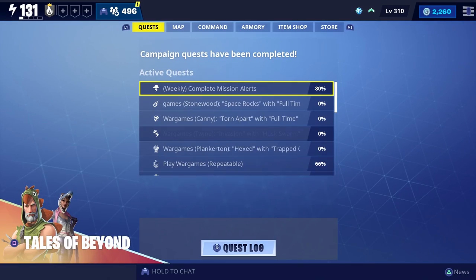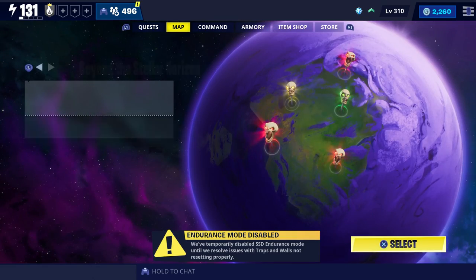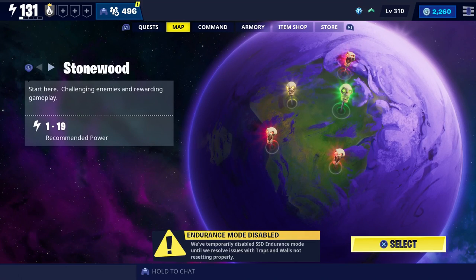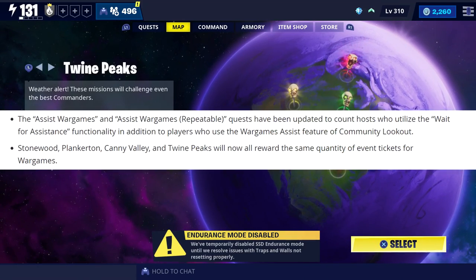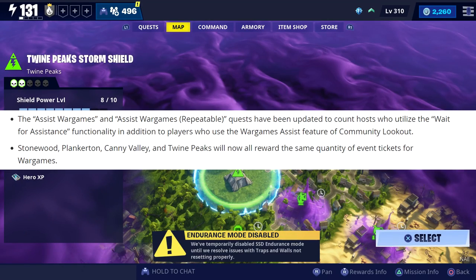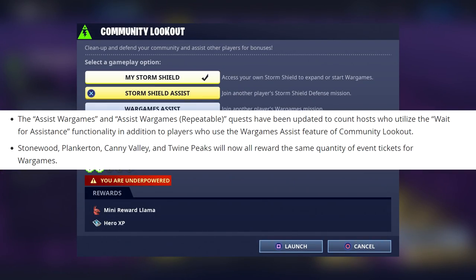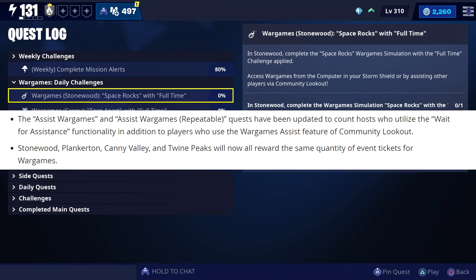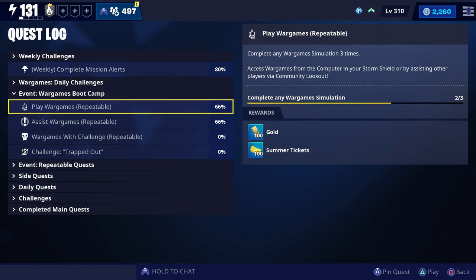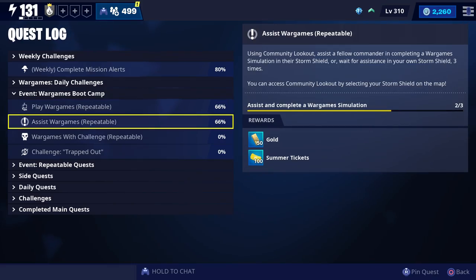Stonewood, Plankerton, Candy Valley, and Twine Peaks all now reward the same amount of event tickets for war games. Speaking of war games, the assist war games and assist war games repeatable quest have now been updated to include those who host the war games in addition to players who use the war games assist feature, making it a little more even between hosts and assisters when it comes to earning tickets.